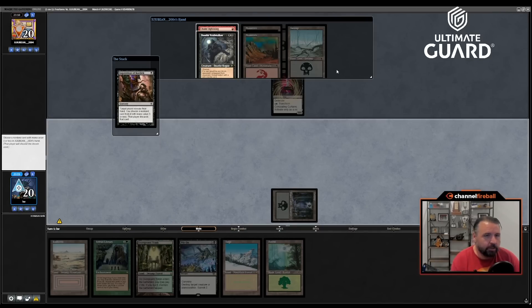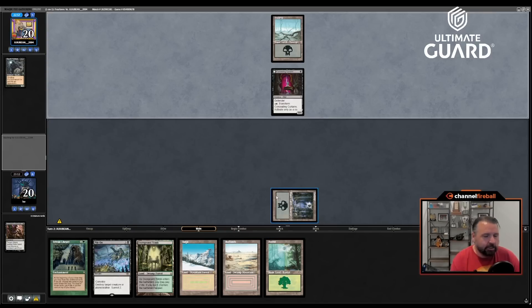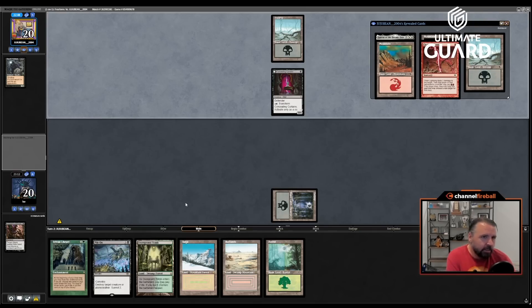On the draw now. This hand is totally fine — turn-one Inquisition, turn-two Sylvan is a pretty nice start. Concealing Curtains is a little annoying. I'll take Dauthi Voidwalker for sure. He plays a Chain Lightning. This turn he's probably just going to play nothing. The cool thing is I get to drop Sylvan before that thing flips, and then once Sylvan's in play, flipping Curtains and making me discard Pile On is just not that big of an issue.